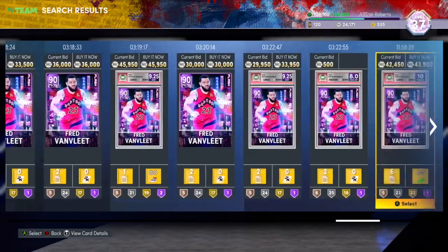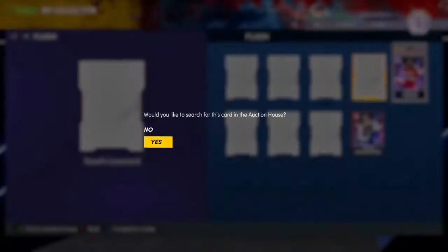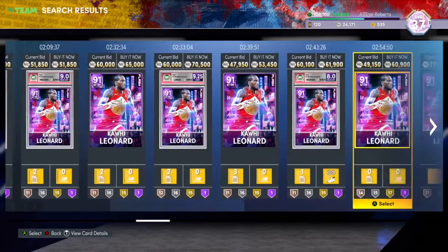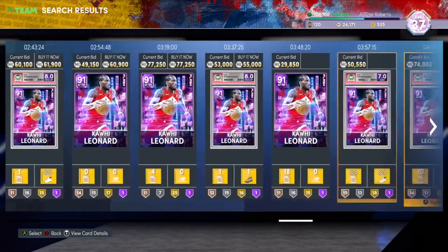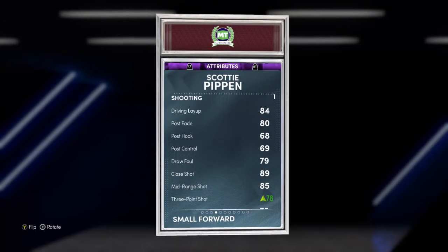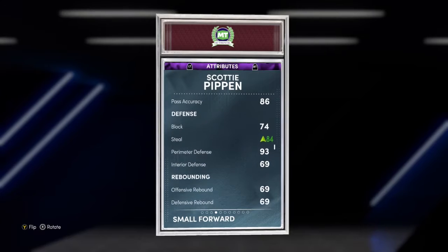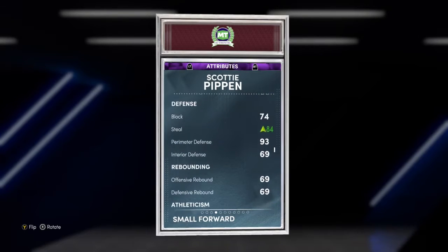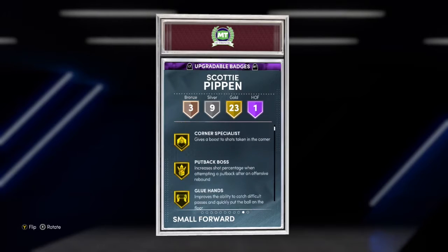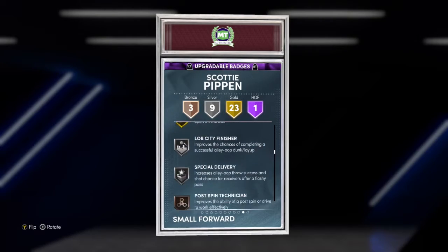Kawhi Leonard is a great example too. I actually sold my Kawhi last week and bought Scotty Pippen in return, who can give me what Kawhi gives me. His three-pointer might not be the best, but his shot is so easy to time. He comes with Catch and Shoot, Corner Specialist, gold Sniper, and Slippery Off-Ball. Scotty Pippen is a beast and I got him for about 31,000 MT.